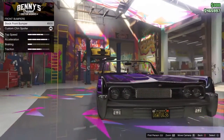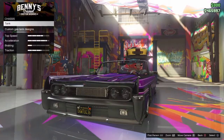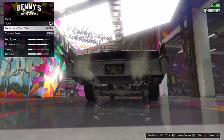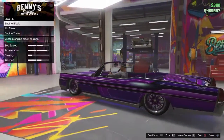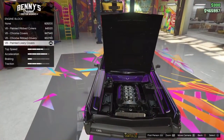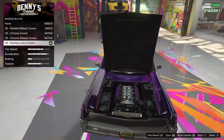I got the chin spoiler. I thought it looked way better — it makes the car look a bit lower. Chassis, I didn't get no tanks. You don't really see the bottom of the car. Engine block — I did get the painted covers. I thought it looked the best, it matches my car.